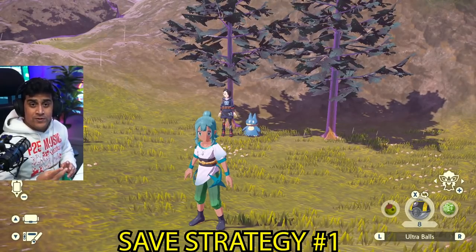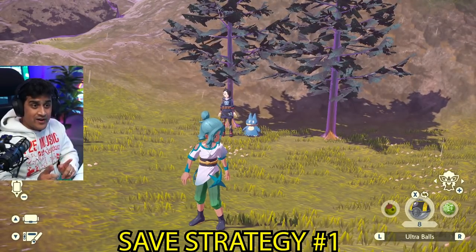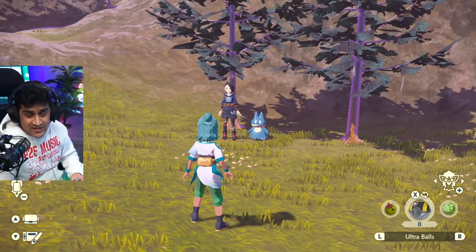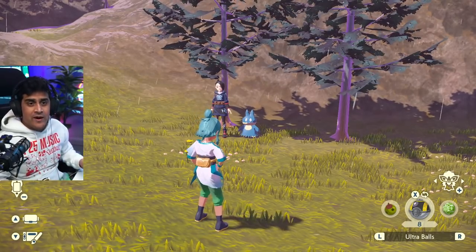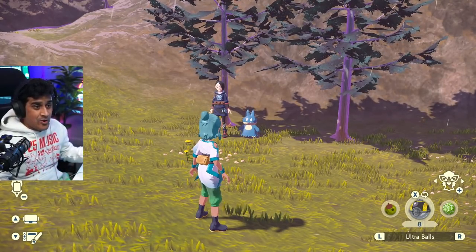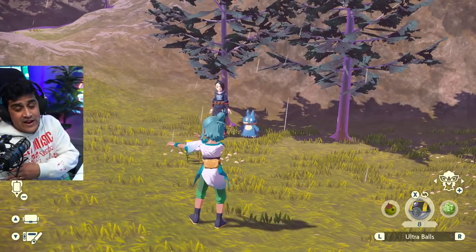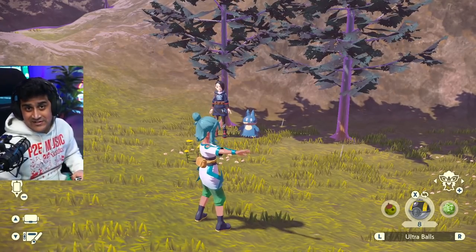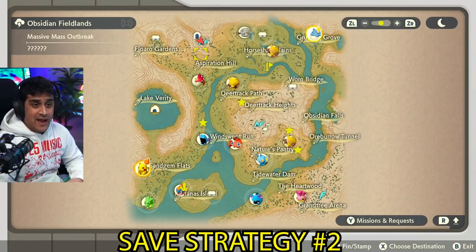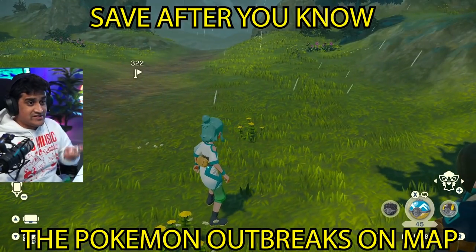I'm going to tell you about two places you can save when doing these massive mass outbreaks. The first is saving before you even waste your time giving the berries to Munchlax. Why? Let's say all the Pokémon that showed up in this massive mass outbreak were none of the ones you wanted to see — you can just reset, not waste your berries, leave the area, and look for another massive mass outbreak and repeat the process. After you know all the Pokémon on your map, then save your game.